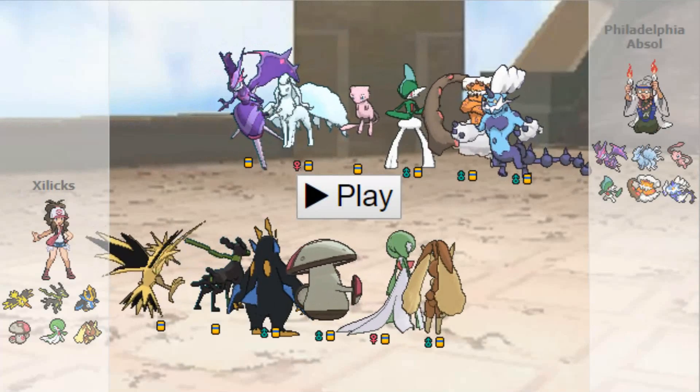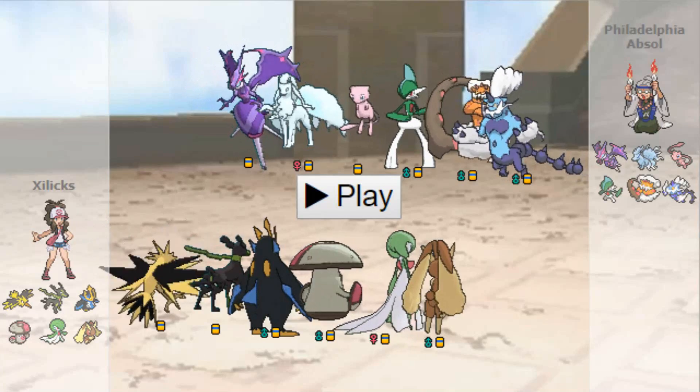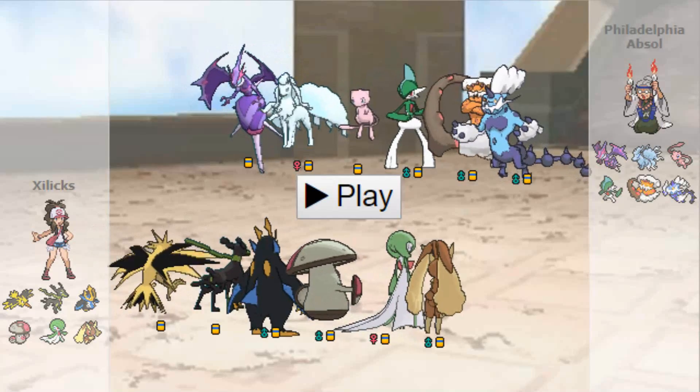Sorry everybody, Tokes here, and welcome to week 6 of the MLBA. Today we're facing off against ShuckleKing, who is in our division, so this is going to be an important game.